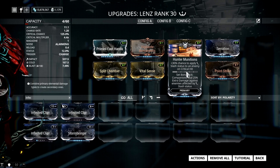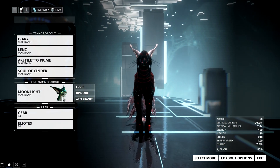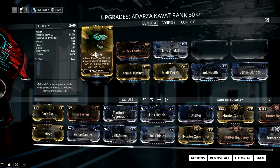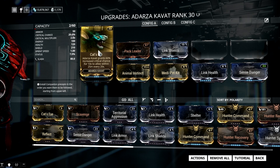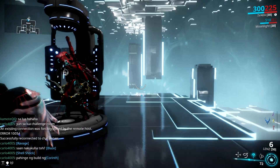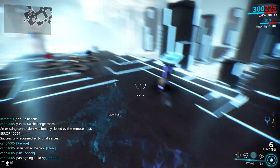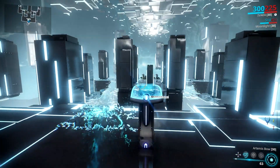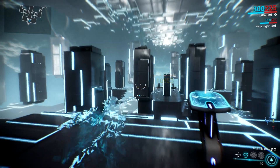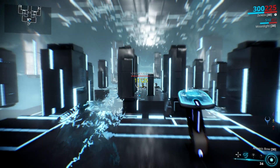Now if you have a Smeeta Kavat, I strongly suggest that you equip it as it does affect Concentrated Arrow. This kitty cat gives you more crit chance, which basically gives you more proc chance for your Hunter Munitions. I did not mod my Kavat really well for this as I just need its buff. Survivability isn't really a problem as Ivara will turn this kitty invisible once she activates her Prowl. Your Navigator ability also helps your Concentrated Arrow land those headshots — you can navigate the arrow, though I don't usually do this as my build is not tuned towards the Navigator ability.